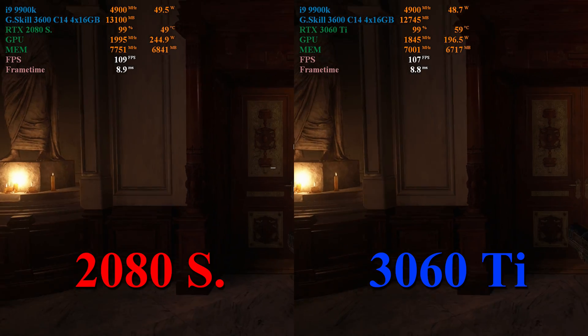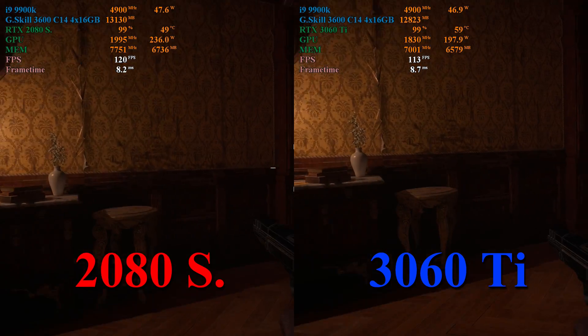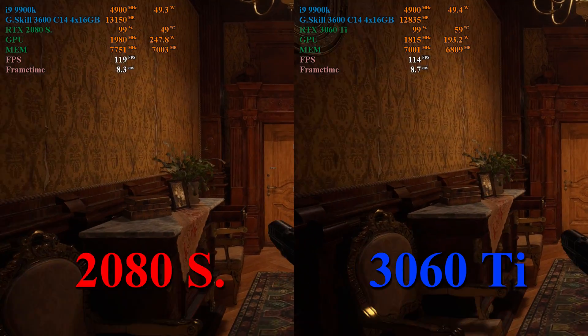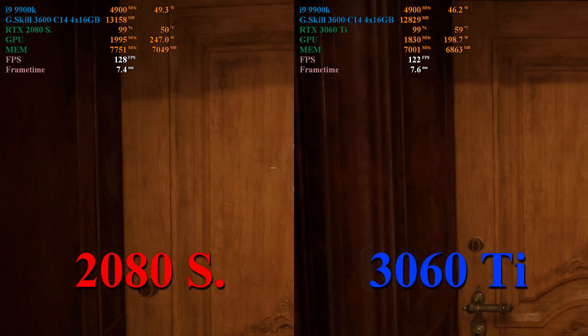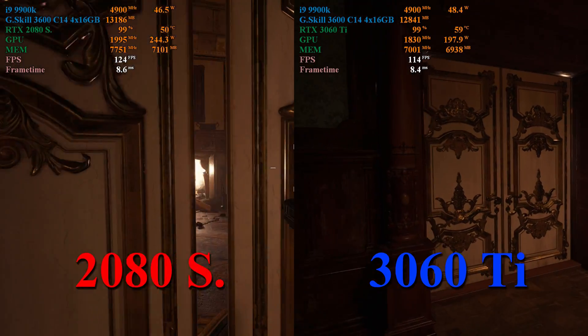Inside Castle Dimitrescu we're seeing about a 3 to 5 frame per second split in favor of the 2080 Super, and once again that extra power usage. If you've got a high refresh monitor, this is another great game to push ray tracing with maxed settings at a good framerate.